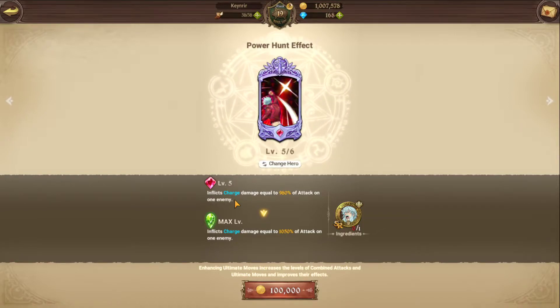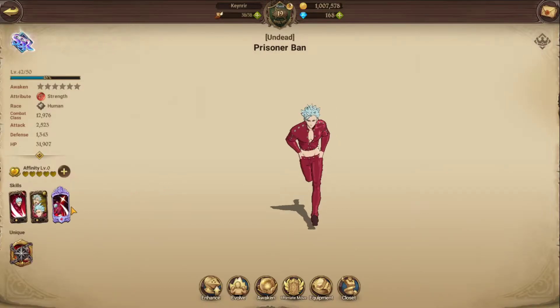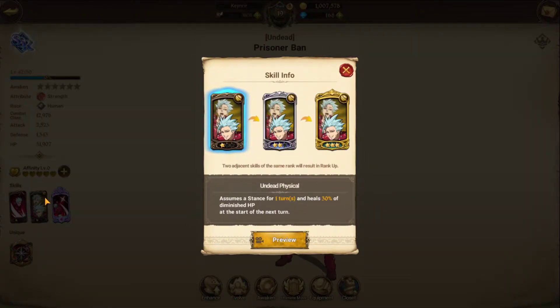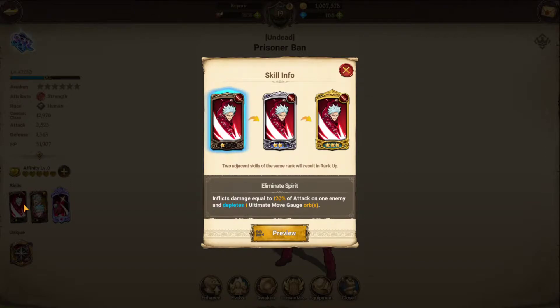Being that high a percentage, if it were AOE it would break the game. Ban also has a heal, which is nice. But the second skill is the main reason most people should focus on him — it depletes the move gauge. You can see those orbs beside opponents; when they max out, enemies can use their ultimate. This skill removes one of those orbs on attack.